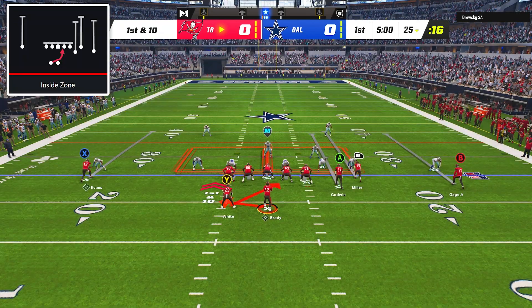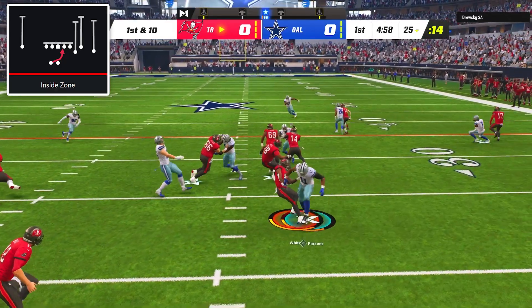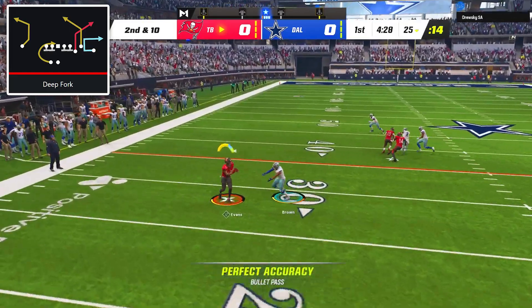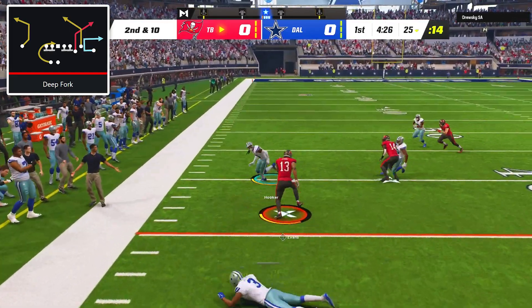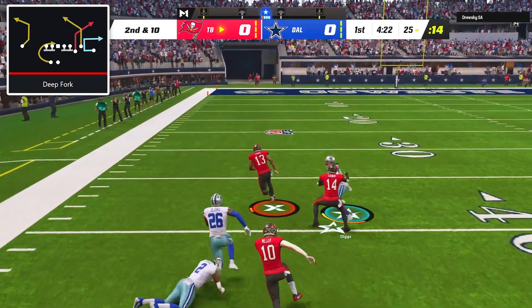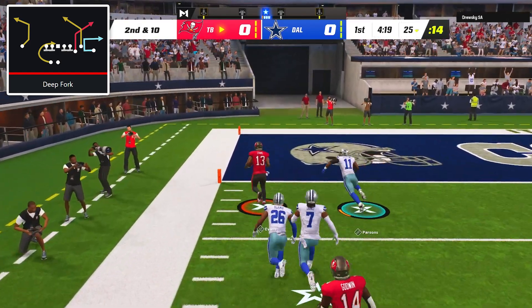Curious to see if we could finally find success on the ground, I started with inside zone and unfortunately the results were no different. On second down I called deep fork completely stock and Brady was able to hit Mike Evans on the out route. We then put on a stick work clinic — I counted about six or seven Cowboys defenders who had a chance at Mike Evans but nobody could bring him down.